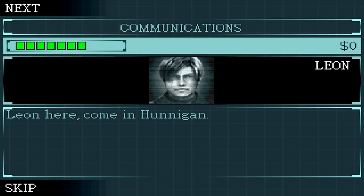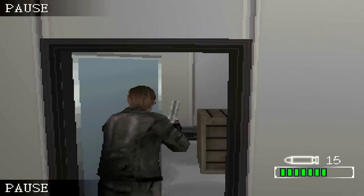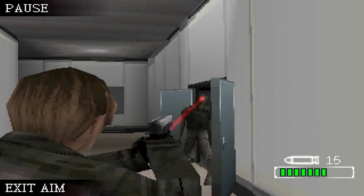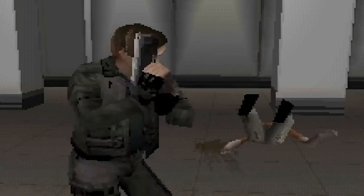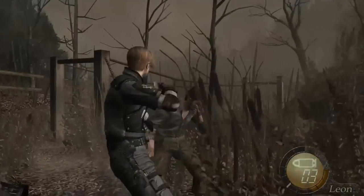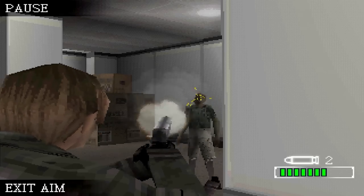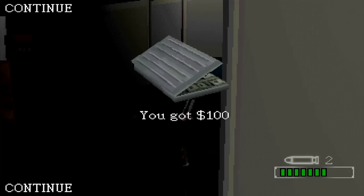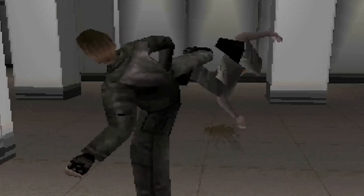Leon arrives at the airport and gets a call from his best friend Hunnigan. She guides him through the area until he runs into his first set of zombies. Then as Leon is about to get snuck up on, he just roundhouse kicked him — Resident Evil 4 style! This game has the same mechanics as Resident Evil 4: you can stun an enemy, run up to them, and roundhouse kick them — something only Leon can do.